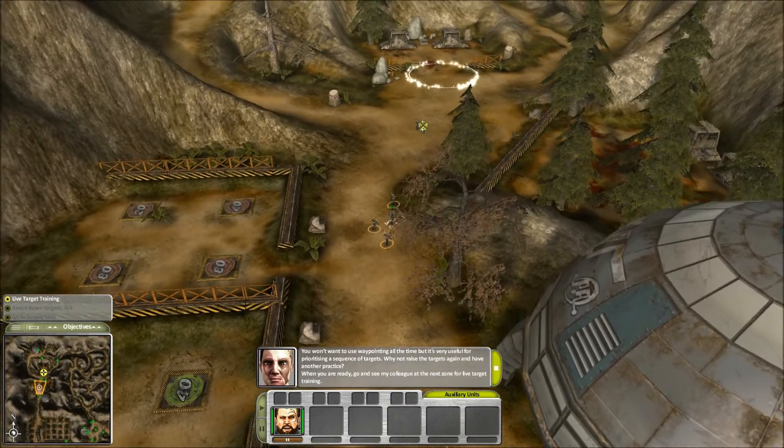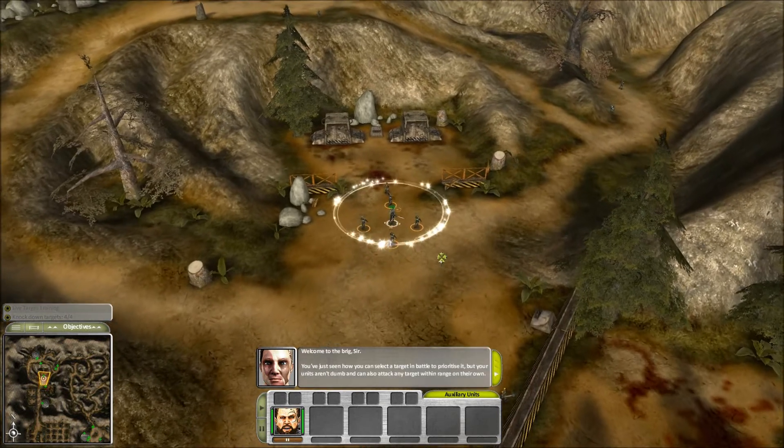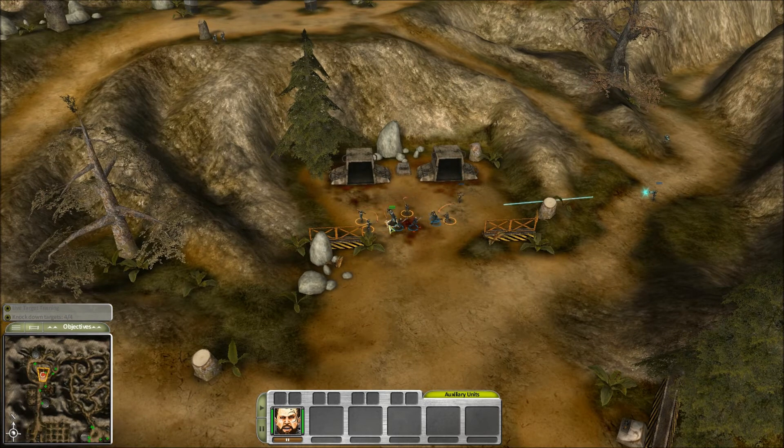When you are ready, go and see my colleague at the next zone for live target training. Welcome to the brig, sir. You've just seen how you can select a target in battle to prioritize it. Don't pull that face, Commander — we've given the grunts pointed sticks to defend themselves. We're not monsters.